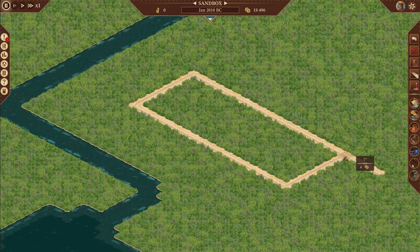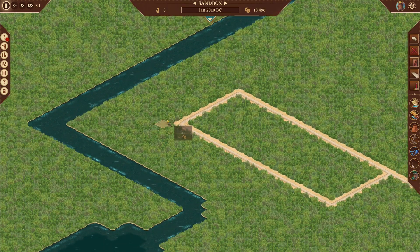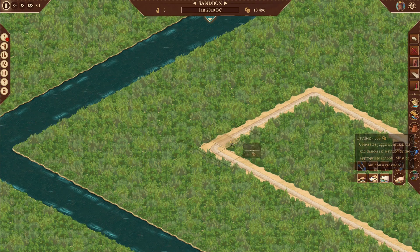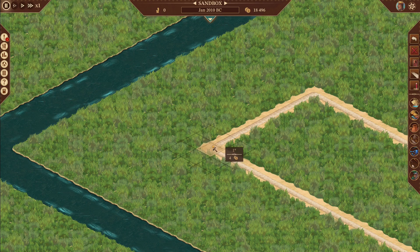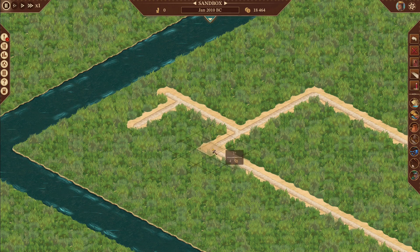Since we put our input here, the entertainment has to be opposite. That is not negotiable. If you had it in the bottom right, your entertainment goes in the top left. If you had it in the bottom left, entertainment goes in the top right. For entertainment you can use a booth, bandstand, or pavilion. I'm going to build this out for a pavilion, but you could use either one - just shorten it and put whatever you need.